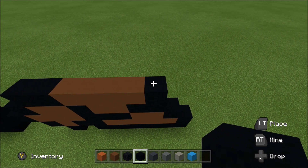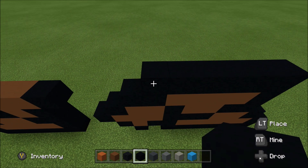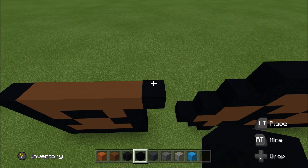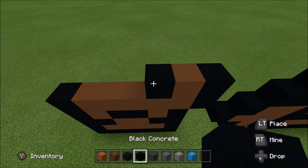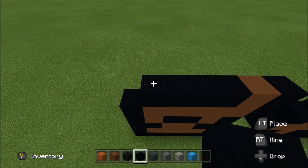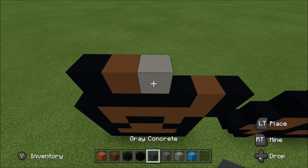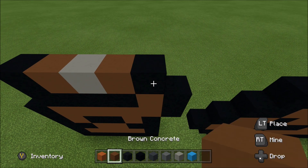Skip three spaces. Above this brown, build up with a black. To the right, add a black, four brown, and then a black. Above that black, build up with a black. To the left, add five black. Skip four spaces. Above this black, build up with a black. To the left, add a brown and then four black. Build up on the left above the black with a black. To the right, add a brown, a light gray, a brown, a black, a brown, and a black.